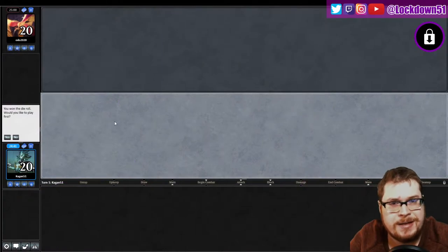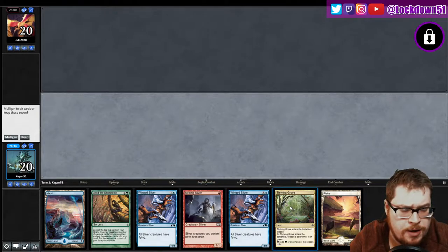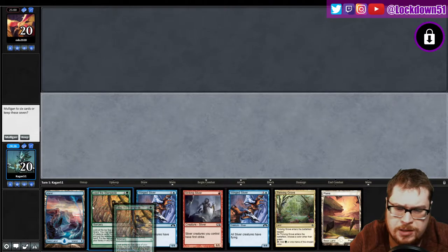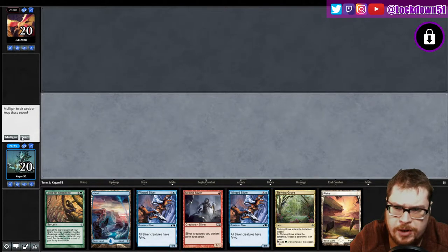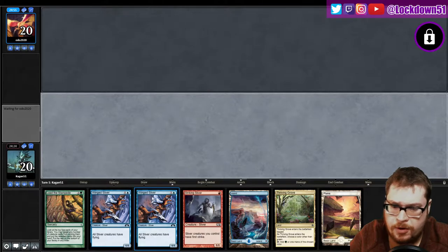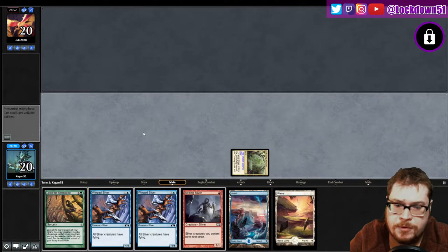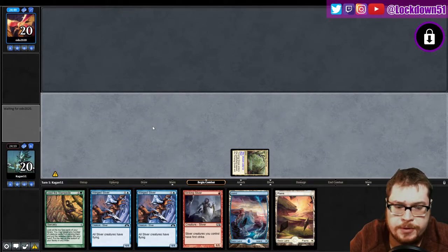Welcome back everybody, it's time to lock down another Pauper Slivers and we won the die roll. Against Odo 2020 — wow, look at this hand, how interesting. I don't know how much I'm liking this but I guess all we can do is draw into gas. We can play all three of our random off-colors but we can do both, so we're gonna call red here, break him out a little bit.